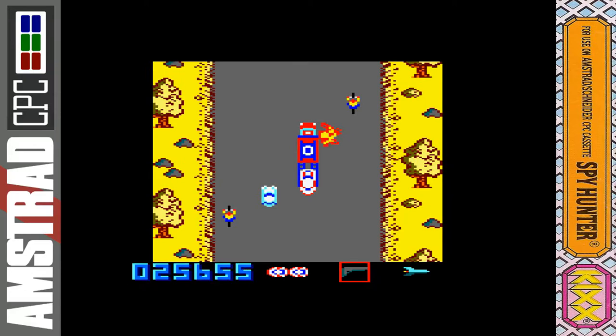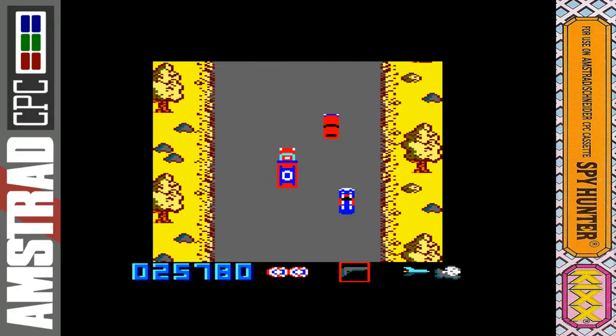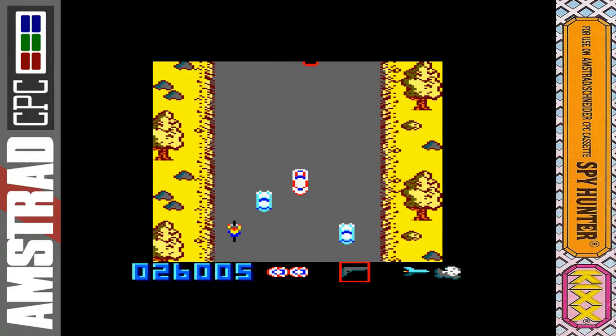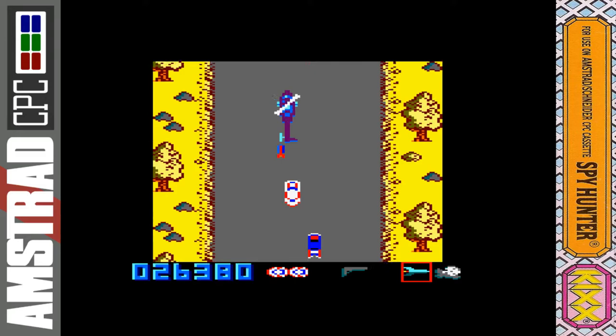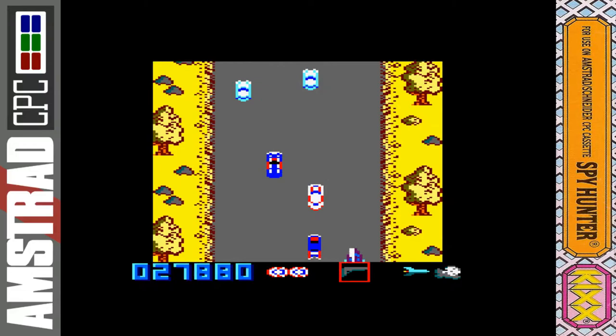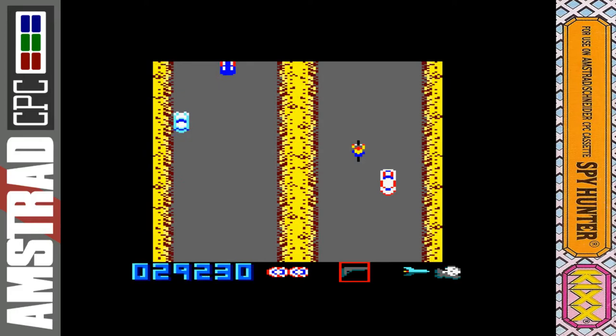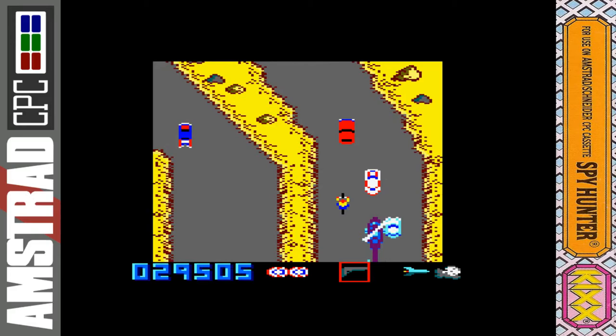New enemies now. That big blue van there — I think that's called the Road King — shoots a shotgun blast out of the side. And we also have the helicopter. When the helicopter comes on and if you've got the missile pickup, the weapon selection automatically switches to the missile for you, so you don't need to hit the space bar for that. The helicopter just keeps coming and coming. We've also moved to the next level — the background has changed from green grass to a yellow colour, so maybe we're in a desert now, a desert highway.